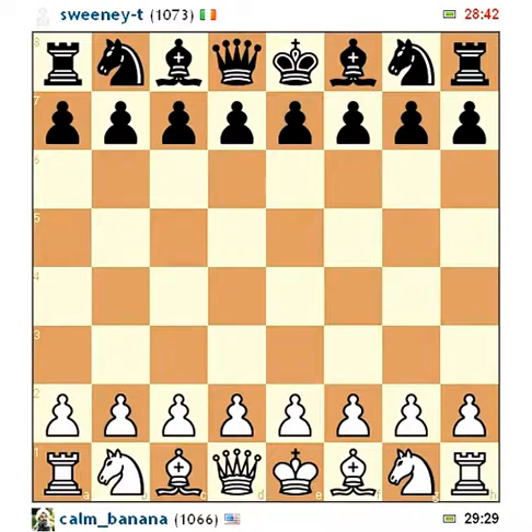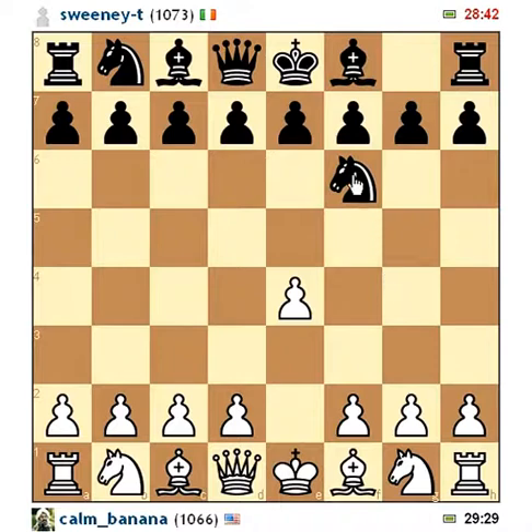The game starts off with pawn to e4, it's a very strong move. He attacks right away with his knight. I could have kept pushing with my pawn and made his horse go around the board, but I don't really like doing that — I want to have control. I've played this opening as black myself and I think black has a really good chance of winning if the pawn comes up, so I decided to protect my pawn.